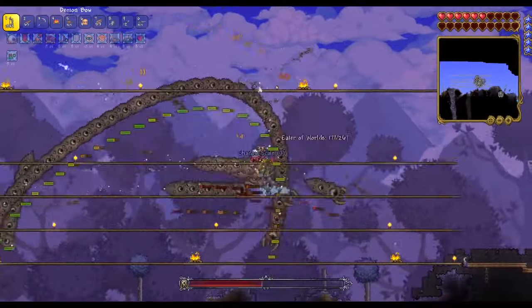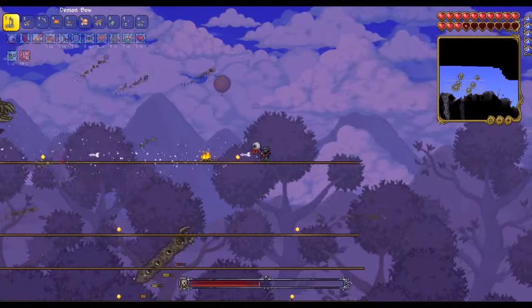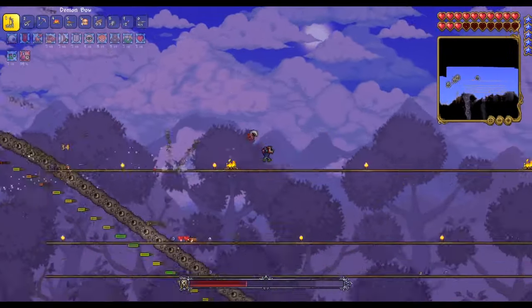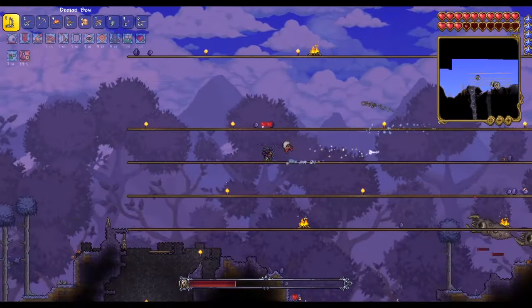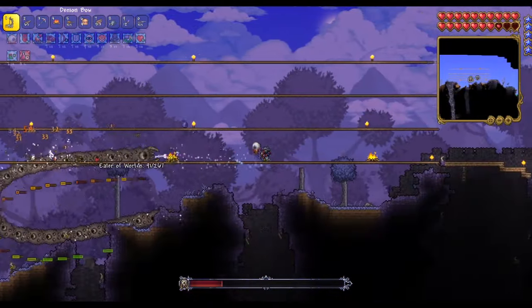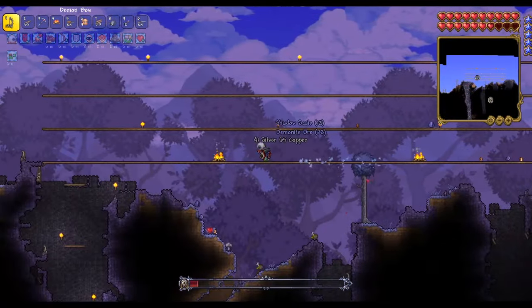Alright, it's time to fight. You'll notice quickly that its segments are shooting high damage projectiles at you. That is what's so great about the dashing — it nulls out damage for things that you run into, so make sure to abuse the hell out of the Shield of Cthulhu. Other than that, try and shoot straight on into the Eater of Worlds hitting multiple segments at once.